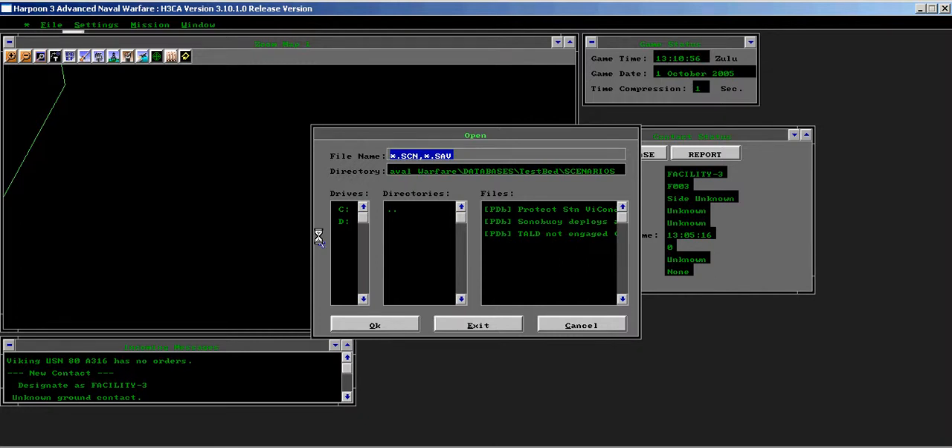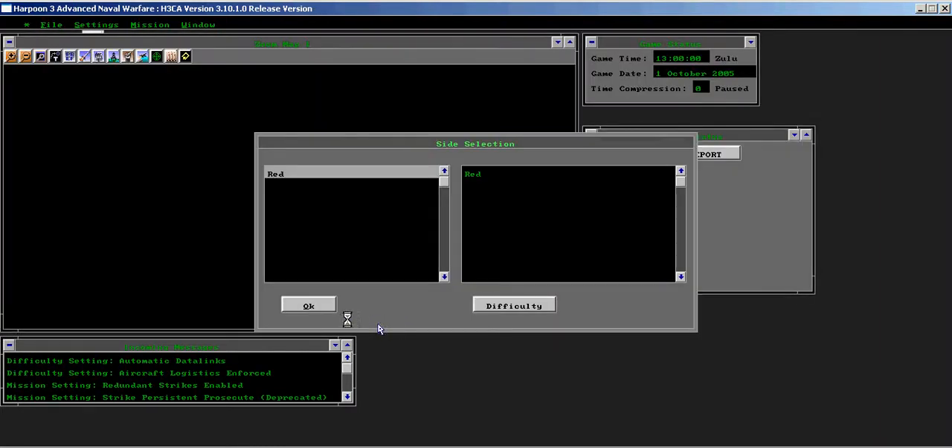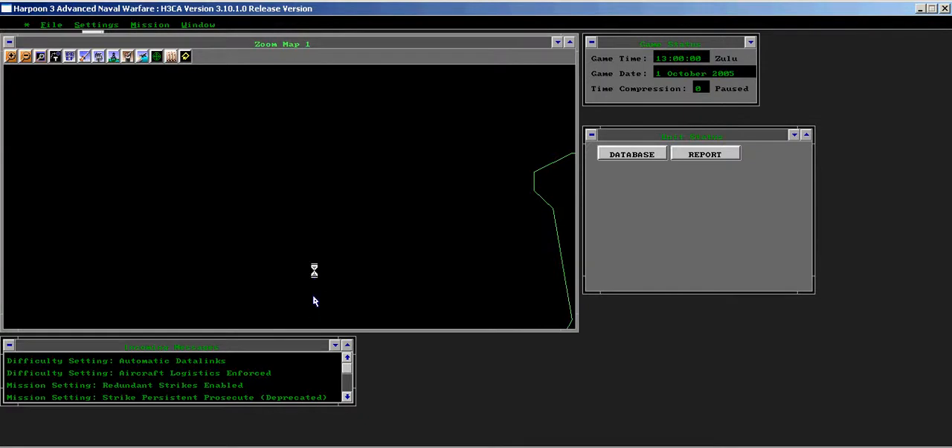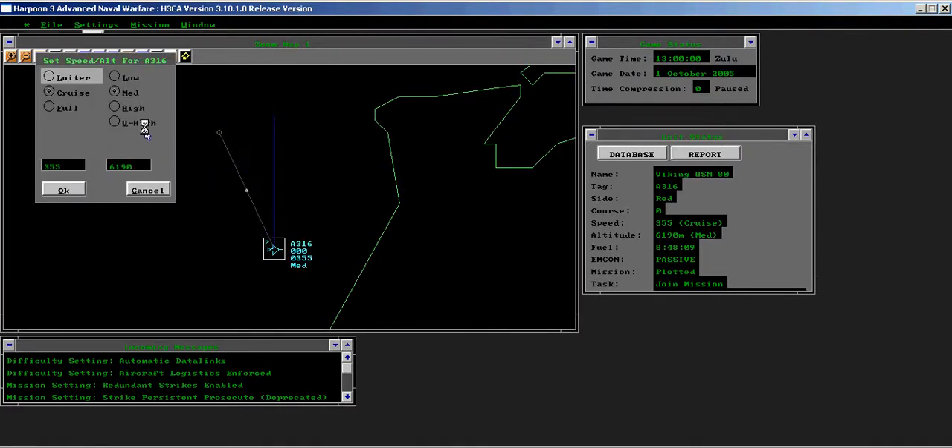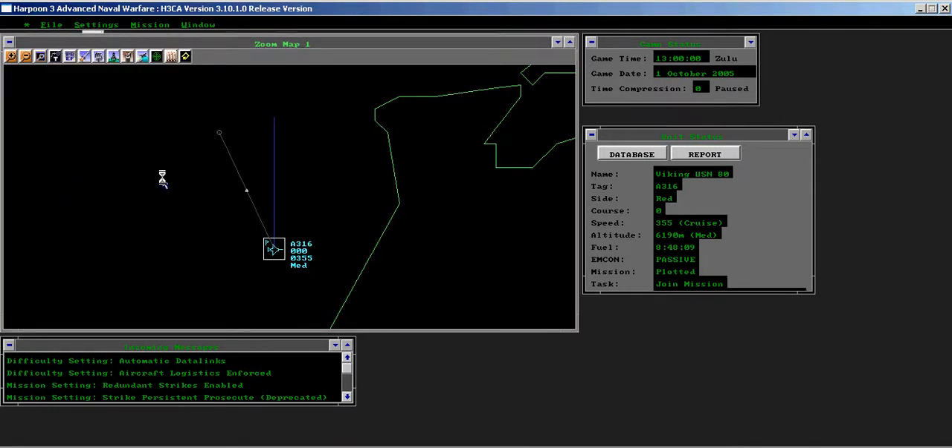The Sono Buoy can be deployed from any altitude. Load the Sono Buoy deploys-at-any-altitude feature into the game engine. Then order the plane to climb to high altitude and deploy a Sono Buoy.